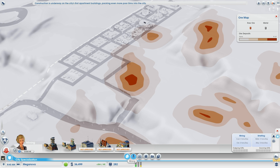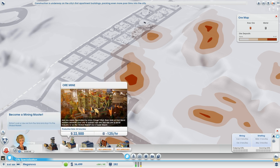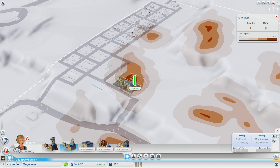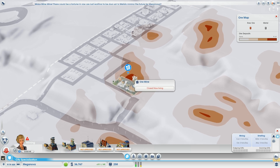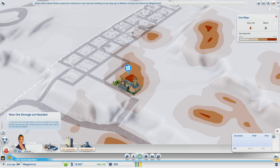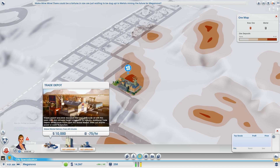I've built roads around the ore deposit, and now we pick the ore mine in the specialization view. You want to set up your ore mine to get near that sweet spot — the dark spot on the map. It doesn't have to be right on top of it because you can place the modules on top of it instead.